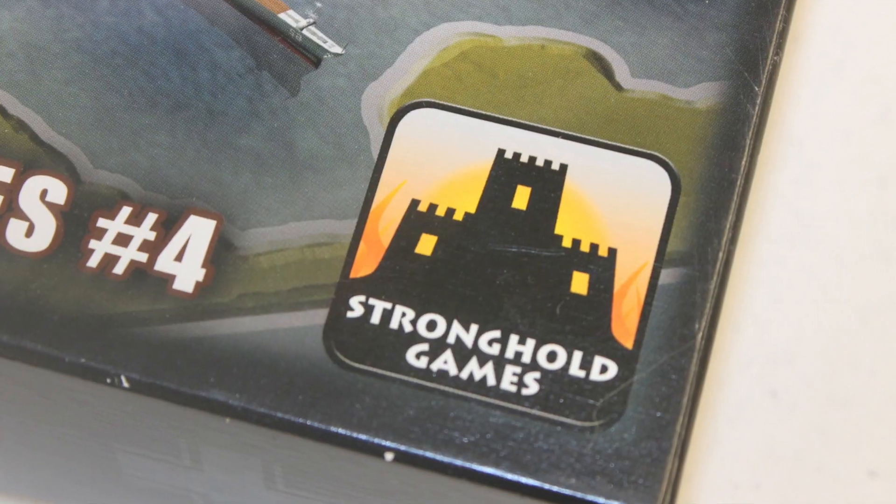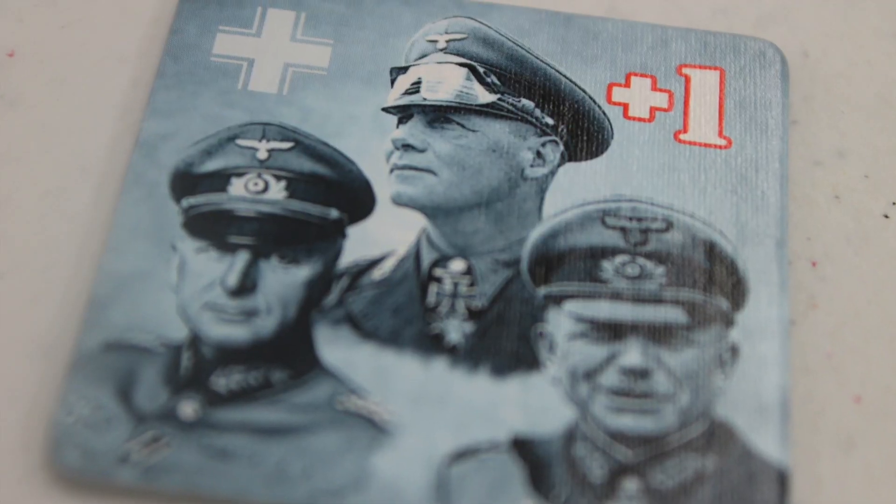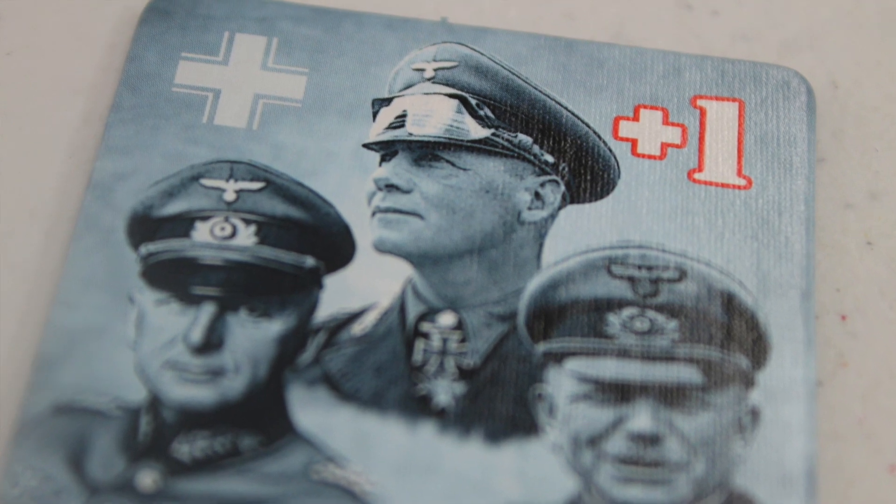In Fog of War from Stronghold Games, two players take on the roles of the Axis powers or the Allies during World War II. This is not a conventional war game — it's not a game of lines on a map per se. Rather, it is a game of intelligence, trying to outbluff and outwit your enemy from the operational standpoint in World War II.